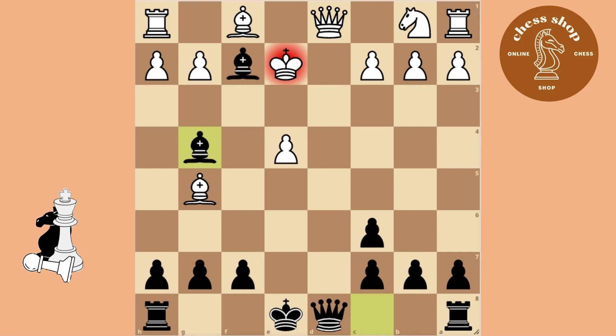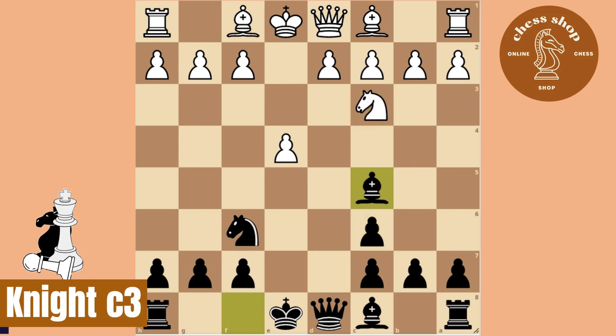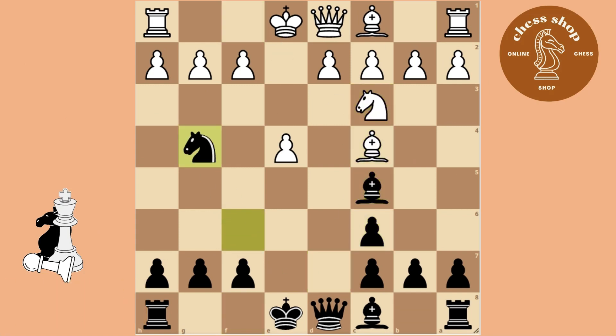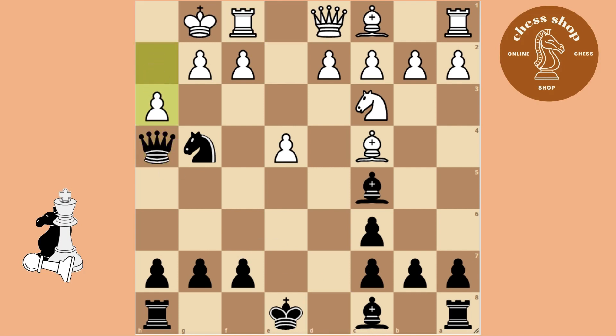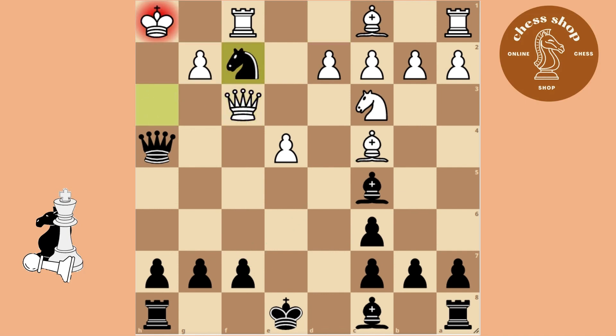If he does not take the Bishop right away, you have to force him to. Now let's have a look at Knight C3. Again we bring out the Bishop and attack the weak Pawn. White threatens mate in one, but you double check him twice and he is forced to move the King, only to get checkmated.